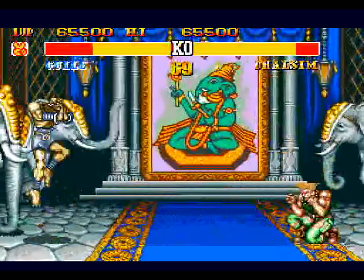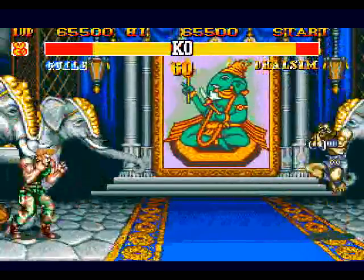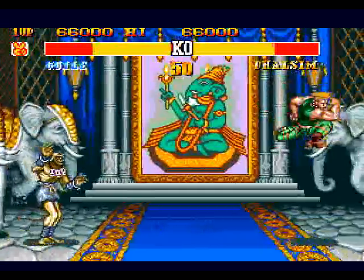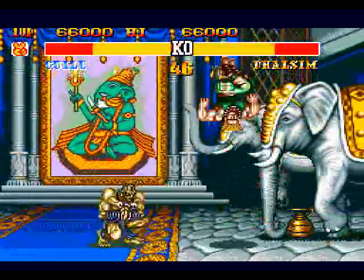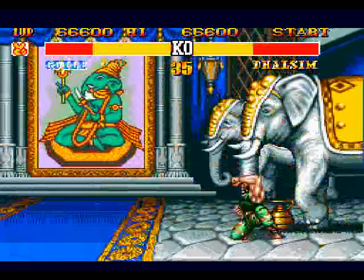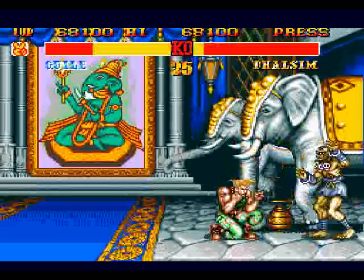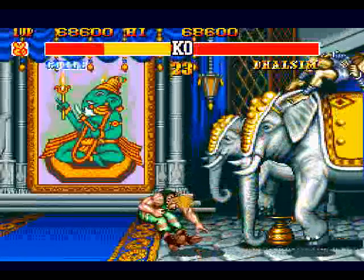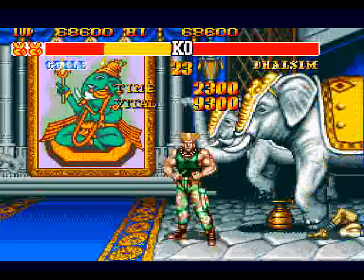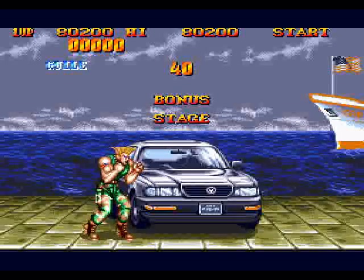This is interesting because where hard punch is, is where medium punch usually is on my controller. And the same thing — where hard kick is, is usually where I put medium kick. And where hard punch usually is, I have light kick. I couldn't figure out how to change it. Got him. Doing pretty good though, considering that it's all discombobulated from where I usually play. Maybe this version is just easy, I don't know. It's actually the first time I'm playing Special Championship Edition.